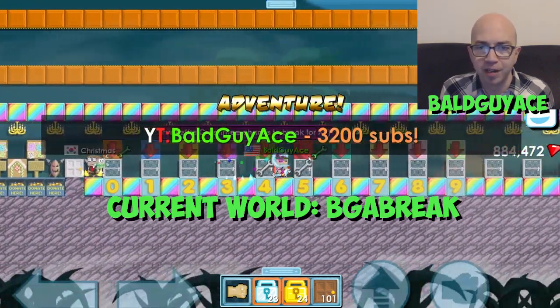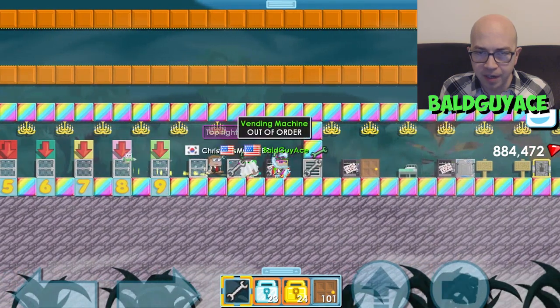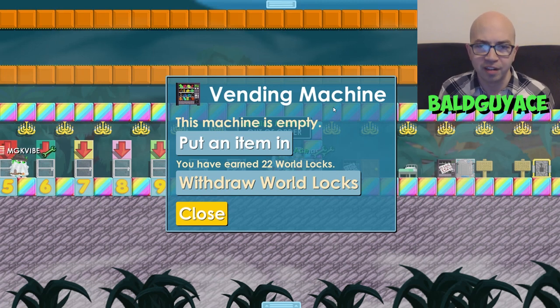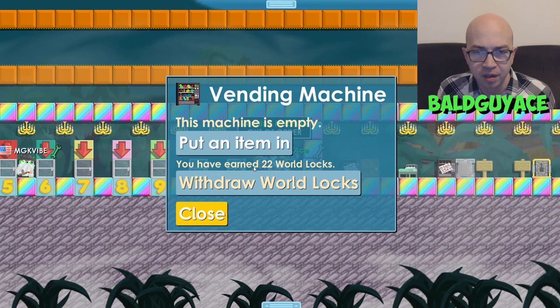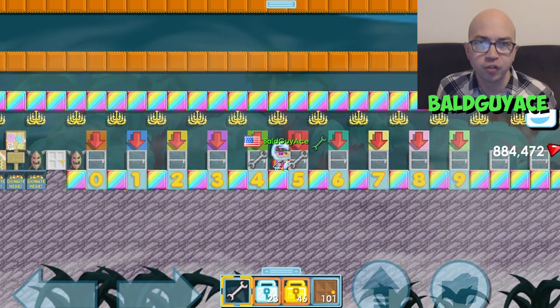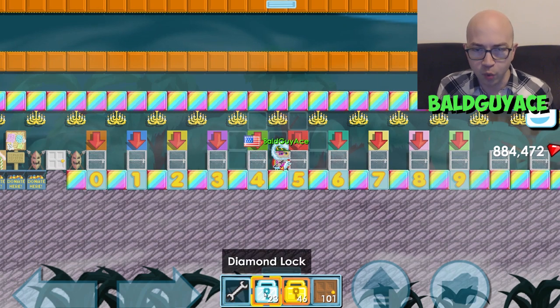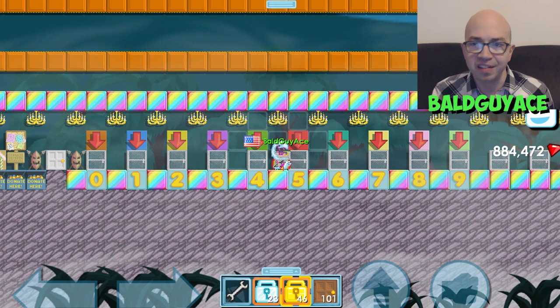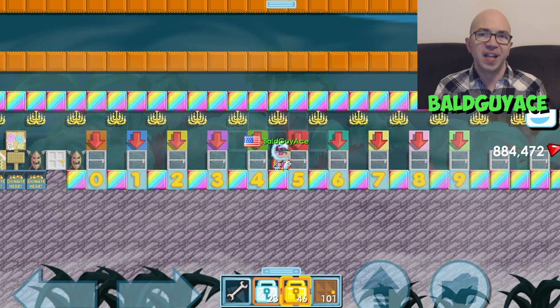Going back in BGA break, look at this vending machine right here — this used to have donation boxes in it, which I had gotten for myself and some were donated to me from people. I sold them at 2 per world lock and they sold. I hadn't been collecting this for a long time, but I figured I might as well collect it. There's 22 world locks here, so let me withdraw that and add that to my total. I think this is going to be the end of episode two, guys. I now have 23 diamond locks and 46 world locks. We are getting up there — slowly but surely, we're moving up the road to 100 diamond locks.